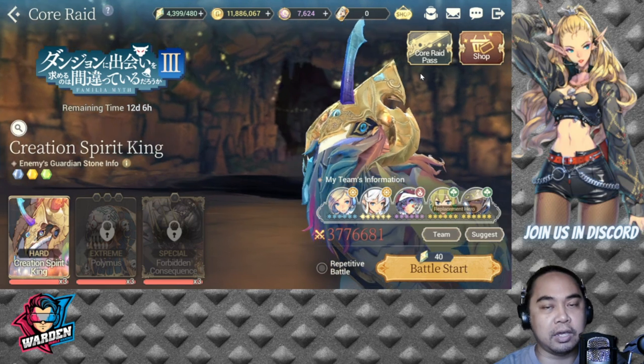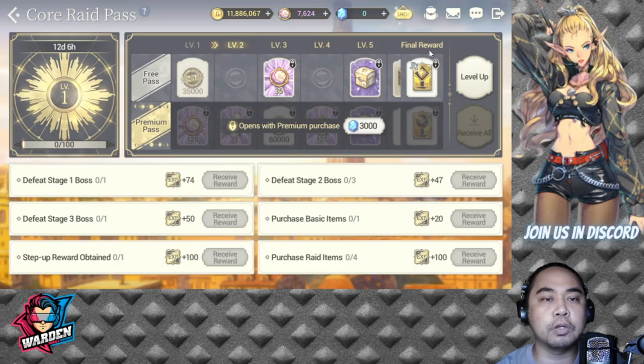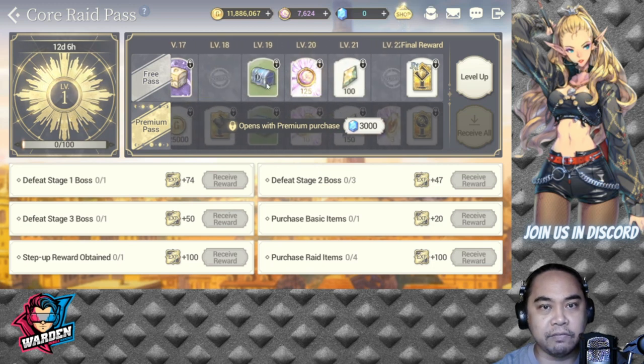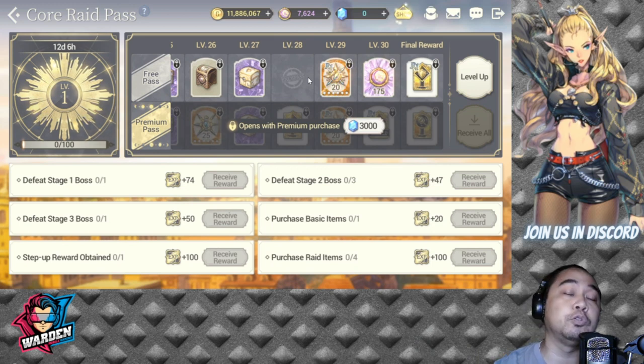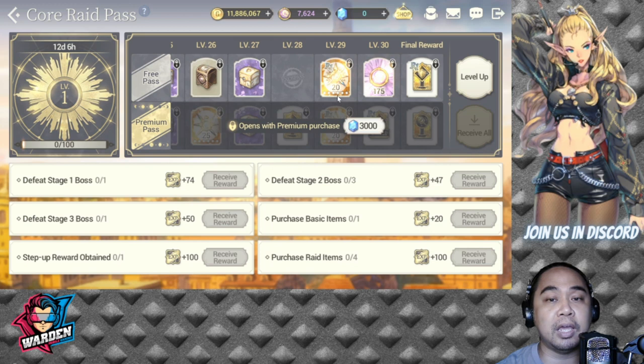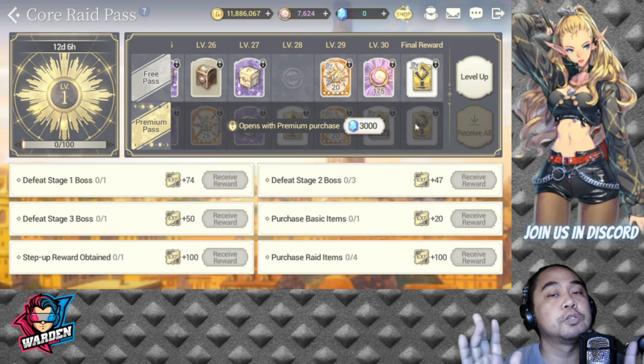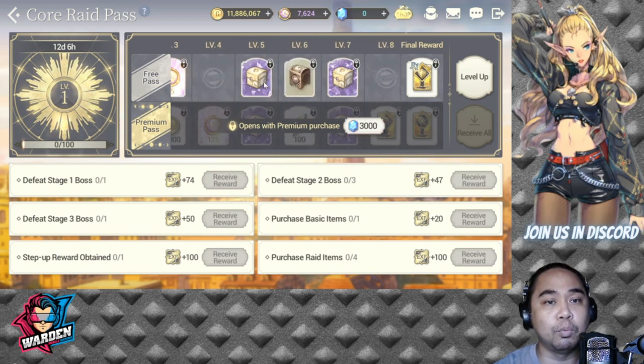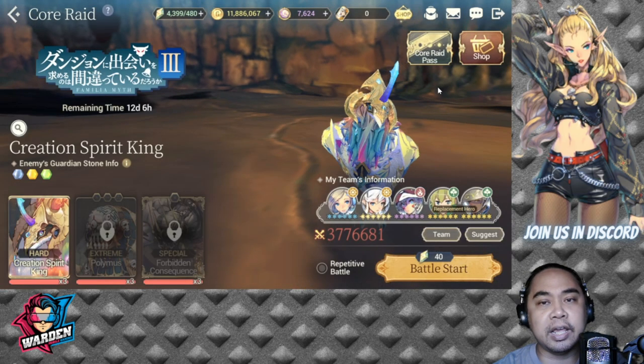There are two reward tracks you can go through. First is the core raid pass, which accumulates experience as you complete conditions for the items below. There are six items: defeat stage one, stage two boss, stage three, purchase basic items, step-up reward obtained, and purchase raid items. You progress from level one to level 30 to claim the final reward. Those who spend will get a fate core ticket. Free-to-play players can still earn a lot of rewards.